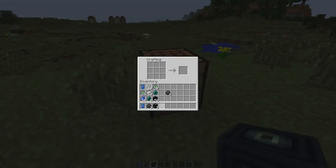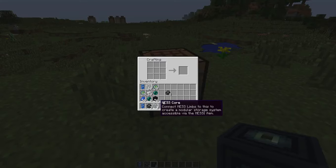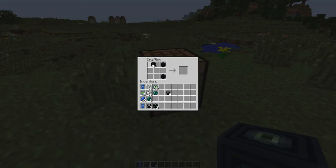So anyway, I'll show you how to create these three items. To create the mess core, you need to set it up in the grid like so. And then to create the mess limb, it's like so.